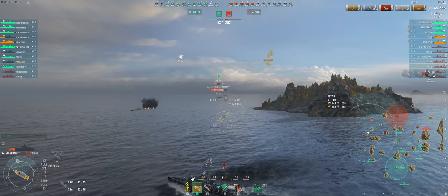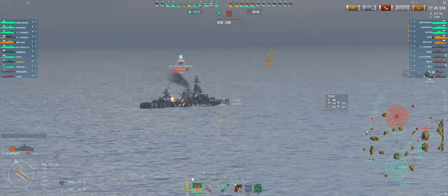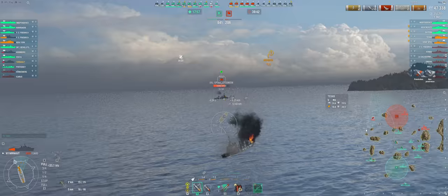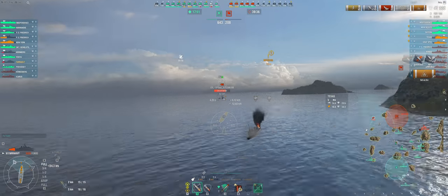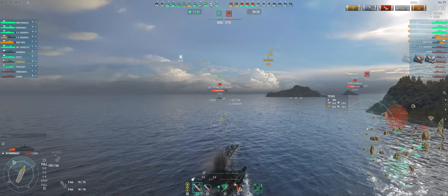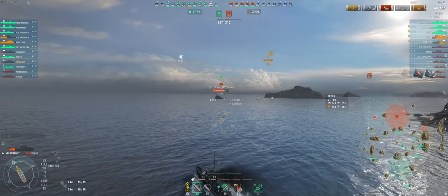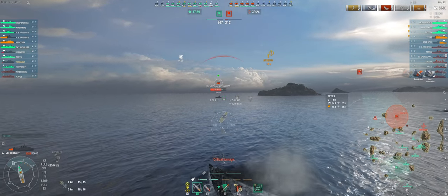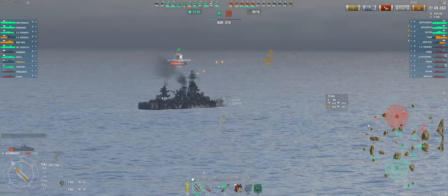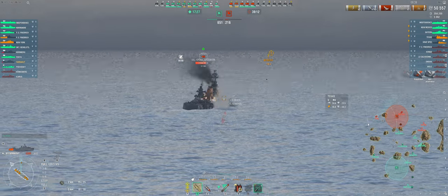Because the battleship is sailing away and our torp range is limited, I am once again using the guns. Knowing the Texas has a very long reload and the player has already missed once, I take my chances by staying detected and continuing to fire. Once I see the second volley from Texas, I steer my ship in an attempt to dodge. I take minor damage but most of the shells miss. However, any future direct hits will likely result in our death. But because this Texas has now missed two volleys, I decide again to take my chances.